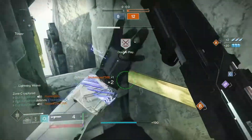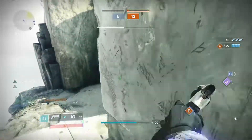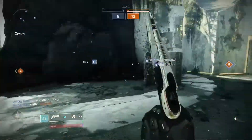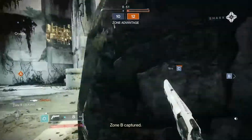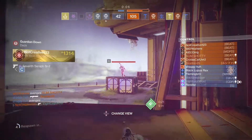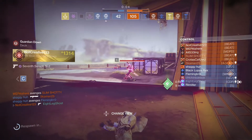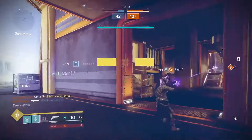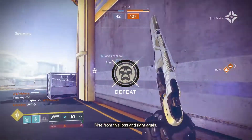Now let's talk about the hand cannon. It is a 140 round per minute hand cannon, which is not exactly what we in the biz call a meta archetype. Although 140s are kind of weird — they're not exactly bad, they're just not good. But either way, this hand cannon is pretty good. It doesn't have the best perks in the game, but it's still not bad.